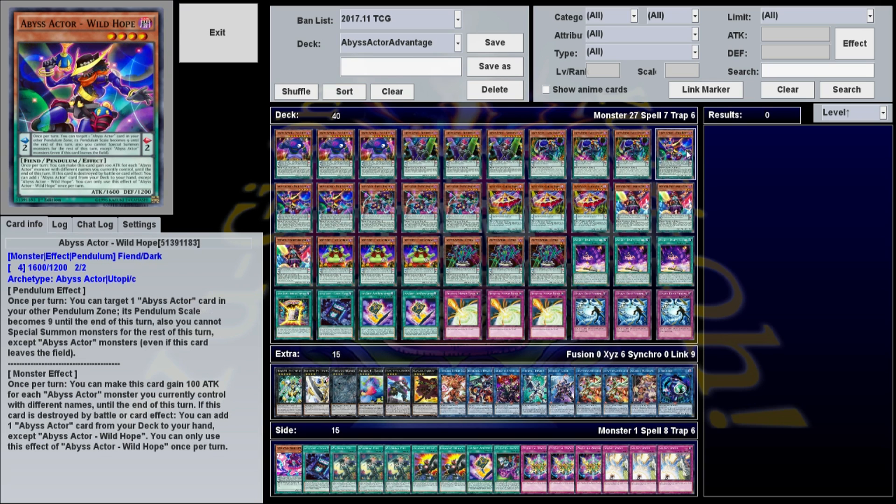Wild Hope, in addition to having the best Pendulum effect that lets you get everything, has a monster effect that once per turn you can make this card gain 100 attack for every Abyss Actor you currently control with a different name until the end of the turn. It's not much, just a little attack boost, but you can get up to around 2100.